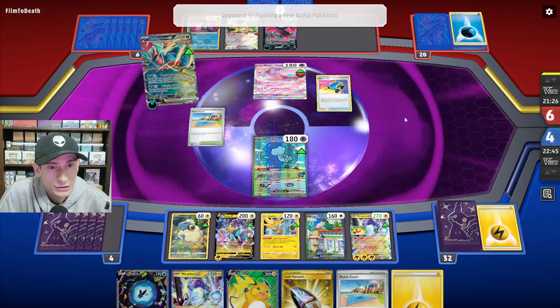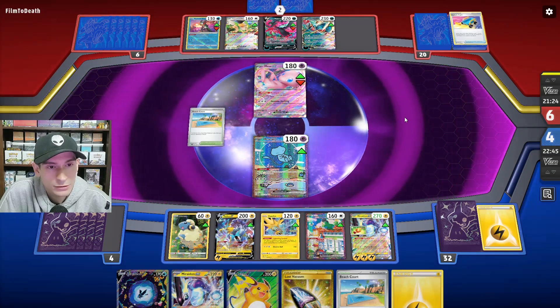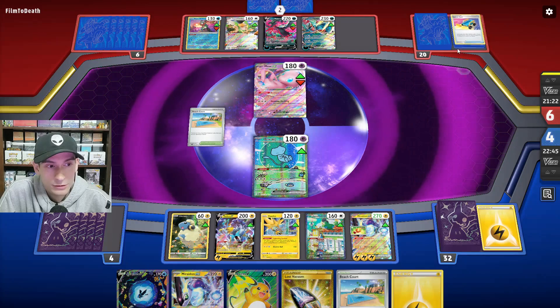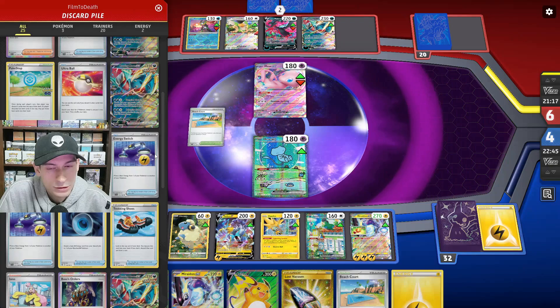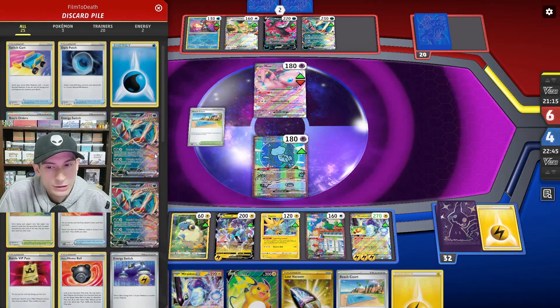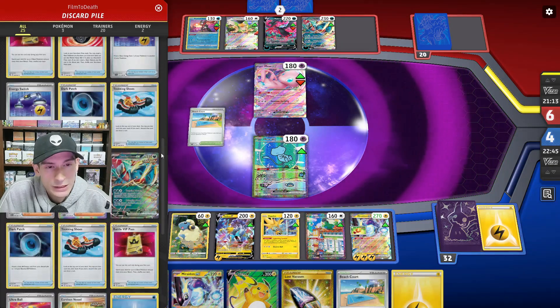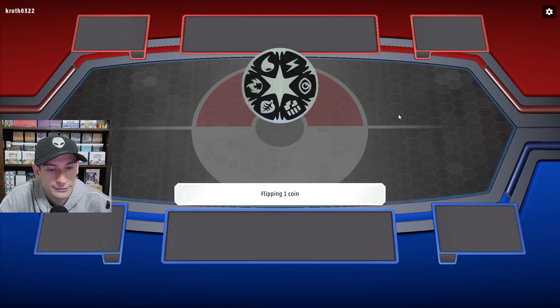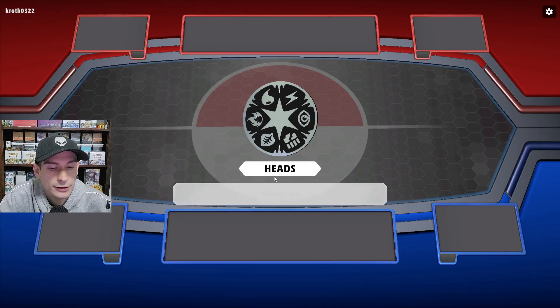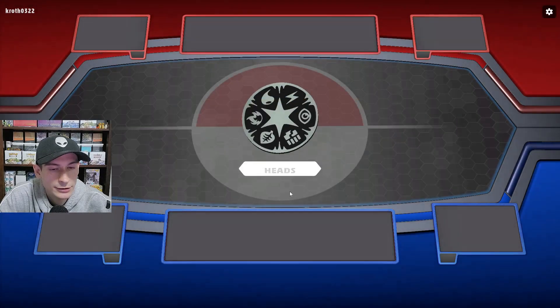I'm going to switch out into Mew. Interestingly enough, they have three Roaring Moons already in the discard — the one they have on the bench is the last one. Let's go second.